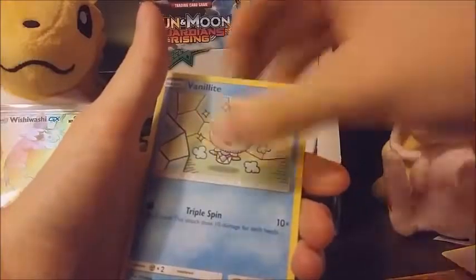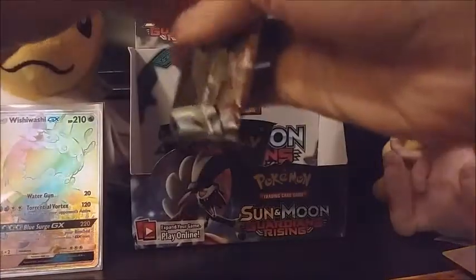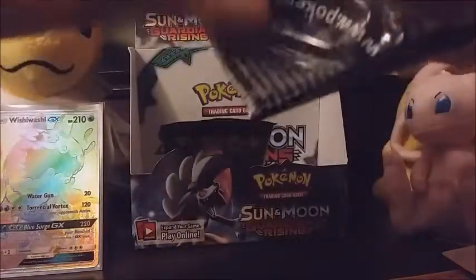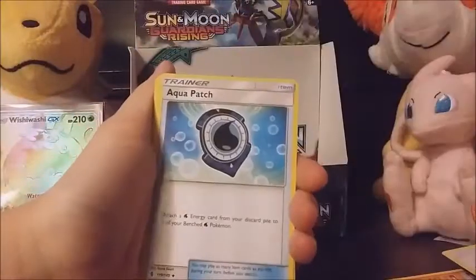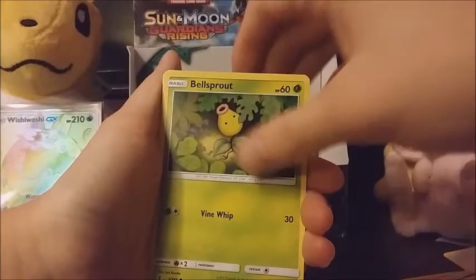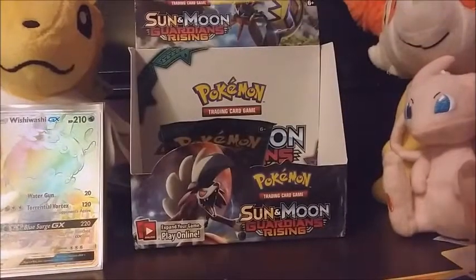Lightning energy, Bewear, Alomomola, Rescue Stretcher, Stuffuls, Salandit, Mudbray, Vanillite, Gligar, Cottonee reverse, and Heliolisk. We have two packs left so we might still have one more good card! One more good card just to close up this booster box. Energy lot, Komala, Litwick, patch, Alolan Geodude, Gligar, Bellsprout reverse, Garbodor which is a rare, and our actual rare is a Wailord. Let's sleeve this up real quick.